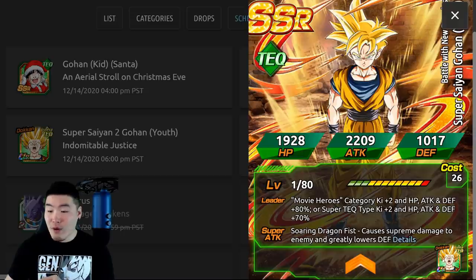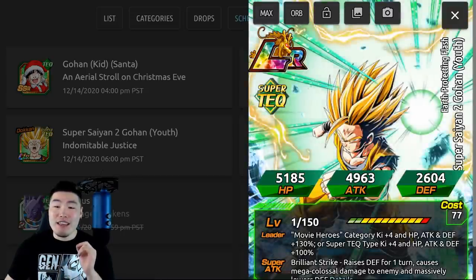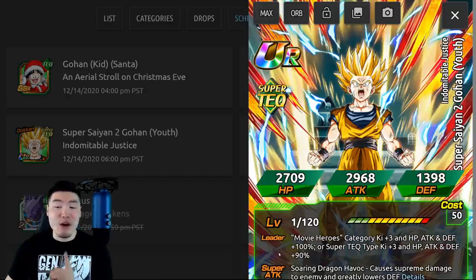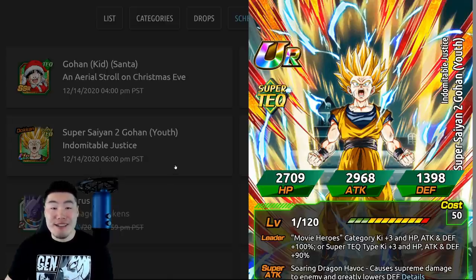Here is his SSR form, there's the TUR, and finally we have the LR. Now to be honest, I do think the TUR art might be a little bit better. I might have preferred that this was the LR instead, but that usually ends up being the case for new units, so I'm not really surprised.